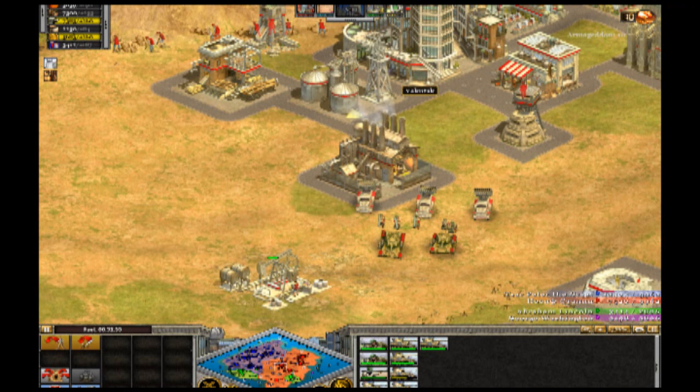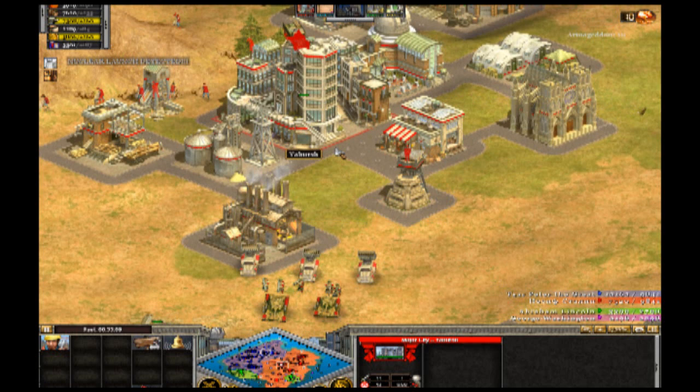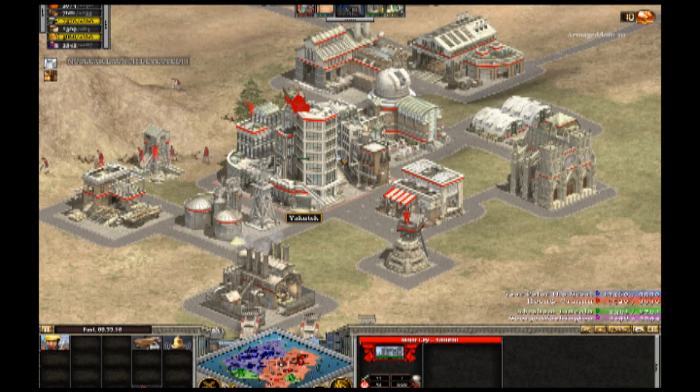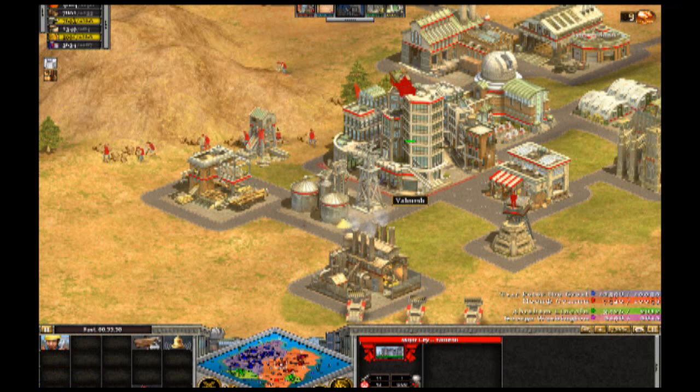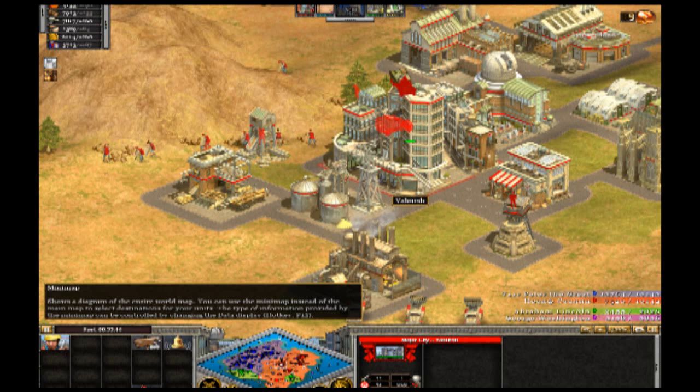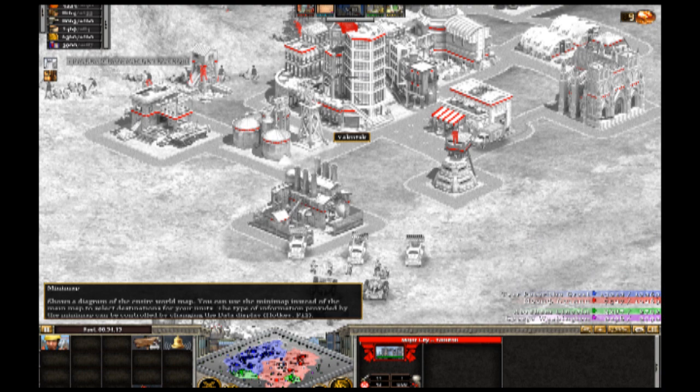The more buildings you put around your cities, the more wealth they create, the bigger they get, and the harder they are to take down. The strategy is to destroy the main hub and then take it over with infantry — then you gain everything around that city.